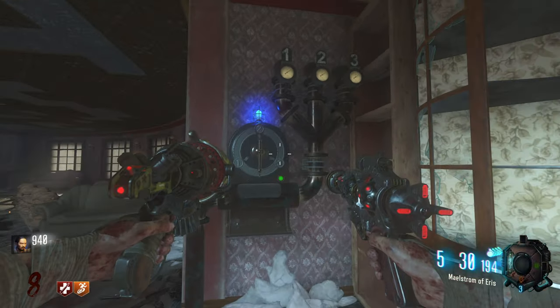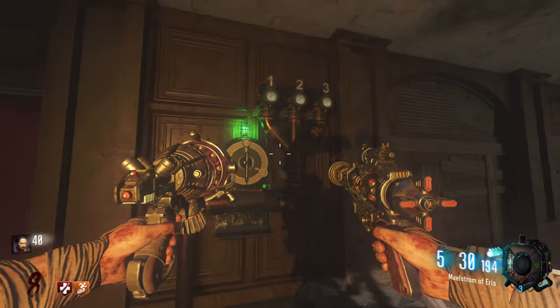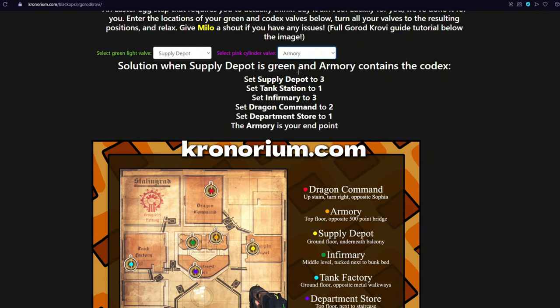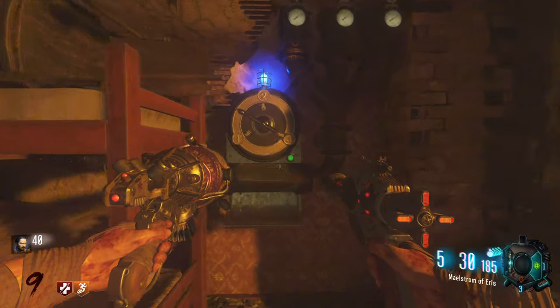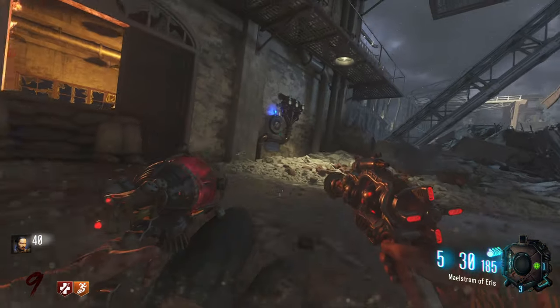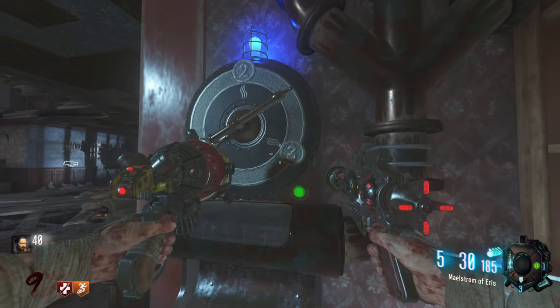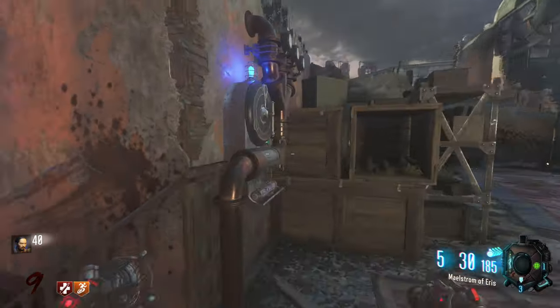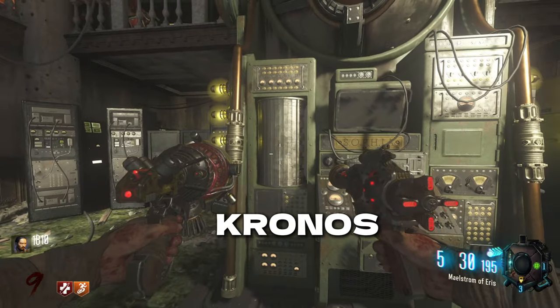Make your way to the department store, and now the valve step will start. What you're looking for is this little purple cylinder and this green light. Once you find both of them, you want to pause your game and go to this website — I'll link it in the description below — and insert the two areas where you found the purple cylinder and the green light, and it'll give you a code. Follow the code on all of the different valves scattered around the map. The website will show you the map of where they all are, so once you input all of the proper codes on all of the proper valves, you'll know it's done when the valve won't move anymore if you try to interact with it. Make your way back to the purple cylinder and pick it up, then make your way to Sophia. Insert your purple cylinder, and now you want to type the word Kronos and then interact with Sophia.